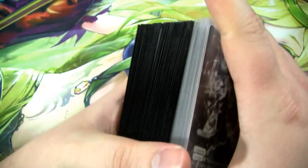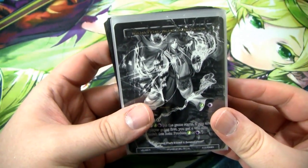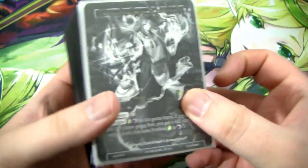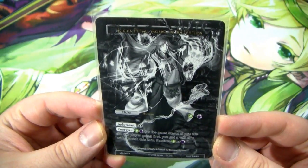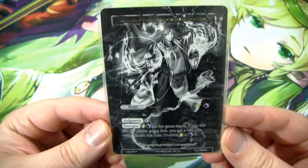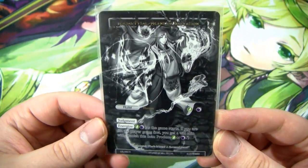Without further ado, let's go over the deck. This is a very competitive deck, one that you can bring to ARGs if you can play it correctly. Let's first start off with the ruler of the deck, Lilius Petal, Agent of Salvation. He's a pretty well-known ruler at this point, so let's just go over him really quick for all the new players or in case you don't remember.